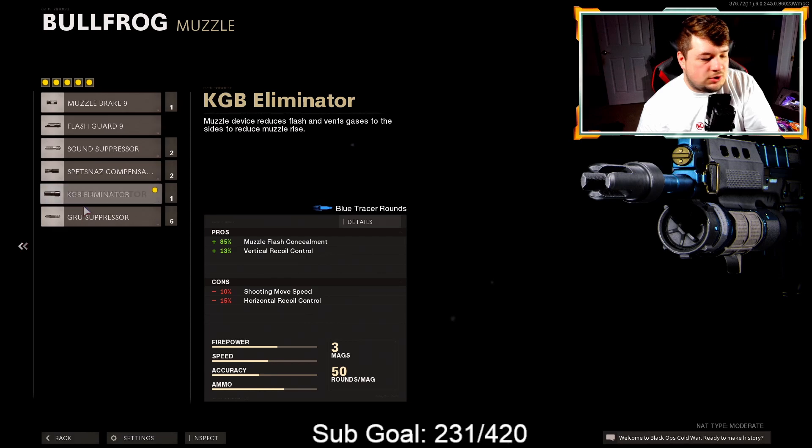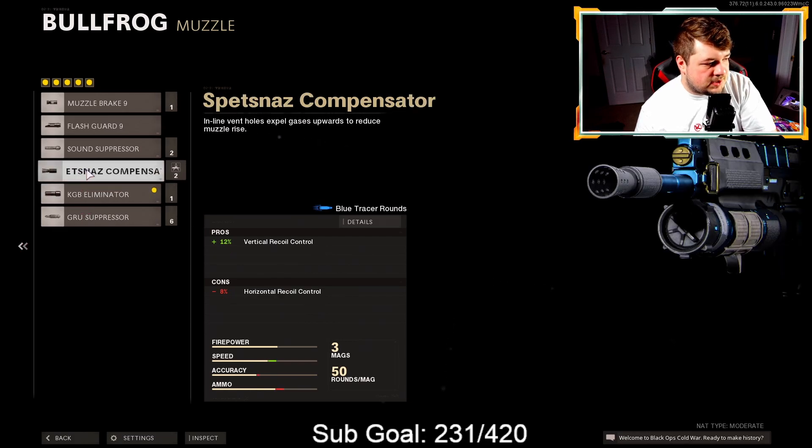For certain play styles this class setup could definitely work for you. But if you don't want those negatives to shoot-move speed and horizontal recoil, we have the Spats-Nas Compensator here, which sits at 12. It can definitely be used and you won't be sacrificing that shoot-move speed.